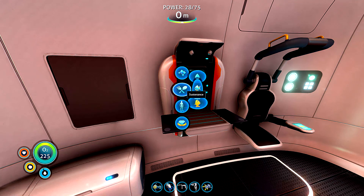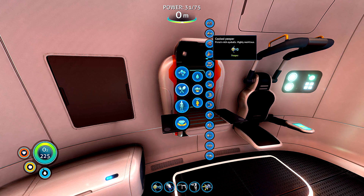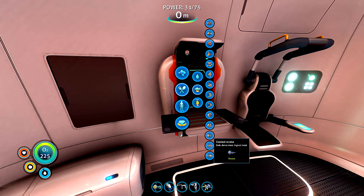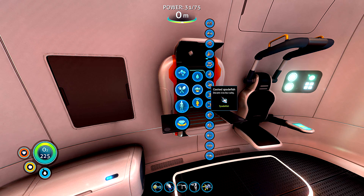The 3 fishes I recommend are cooked Reginald, Peeper, and Oculus. Oculus is really hard to get as it's in the purple mushroom cave. Oculus gives you plus 30 food, Reginald gives you plus 44, and Peeper gives you plus 32.